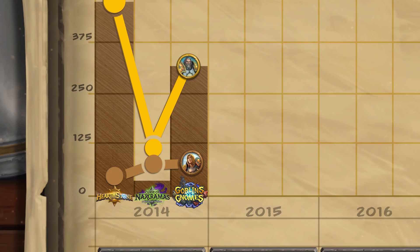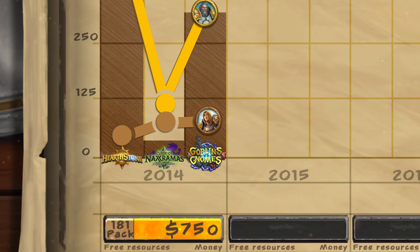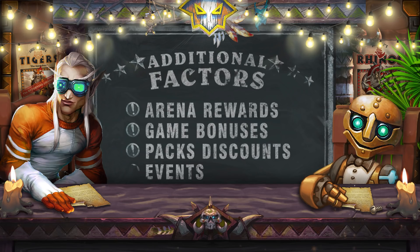In general, in 2014, players earned resources equivalent to about 181 packs, and the player's expenses for the full collection amounted to $750. We understand that this framework is very sketchy and does not account for many factors — for example, arena rewards, additional game bonuses and promotions, as well as discounts on packs during events. But despite this, we did our best to look at the past as accurately as we could.